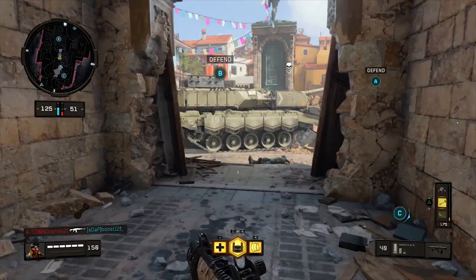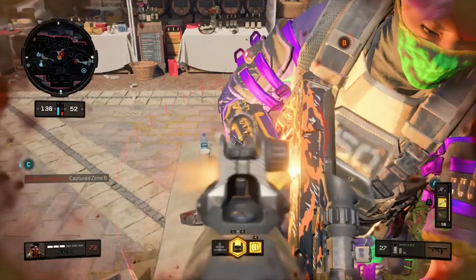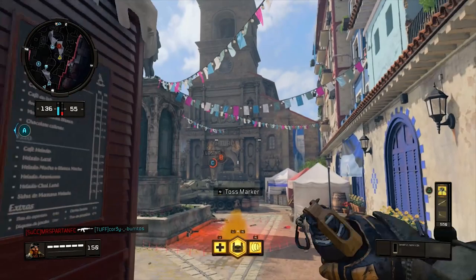Surprisingly, in this game not that many people shoot down scorestreaks — I only see about 25% of people doing it, and it's super important if you want your team to win. If they have a UAV and you don't, you're probably going to lose. Same thing with counter UAV, same thing with attack dropper — if they have scorestreaks up and you can't shoot them down, you're going to be at a massive disadvantage.